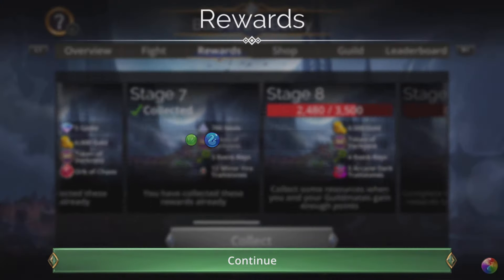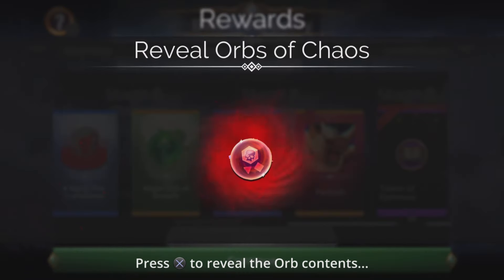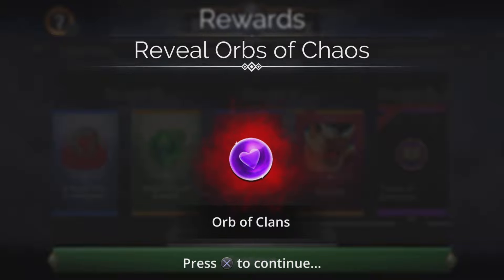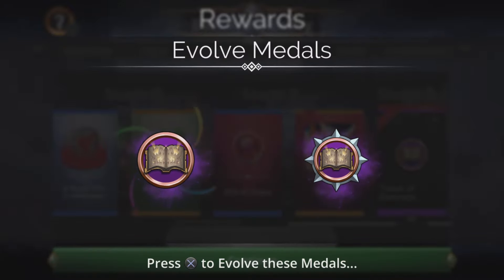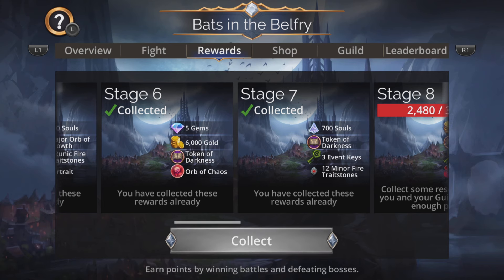So make sure you collect these, because when you buy a couple of tiers from the shop as well, you're probably going to have enough to evolve it absolutely immediately. Let's get an orb of clans — that's pretty good. Let's evolve those medals. Caboosh! A Medal of Darkness already.